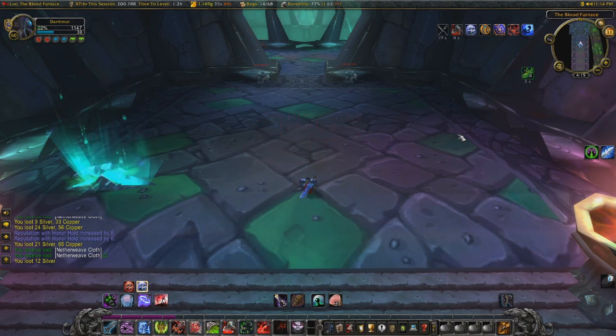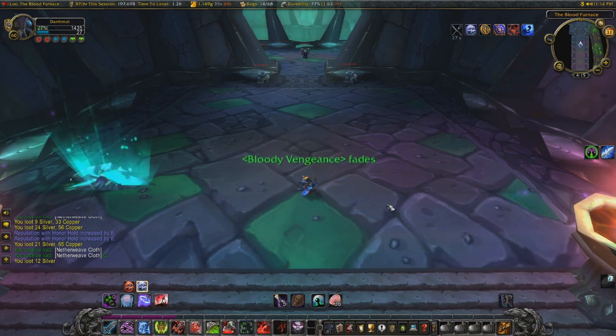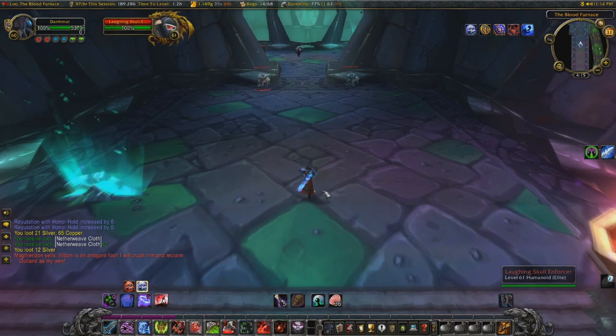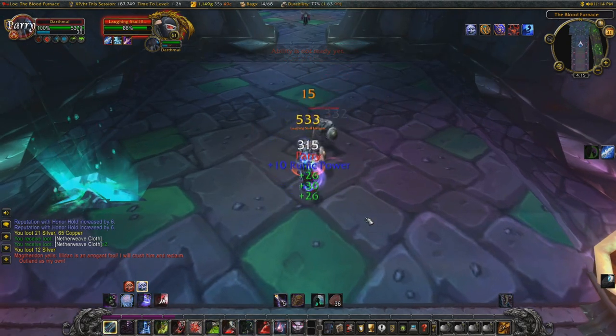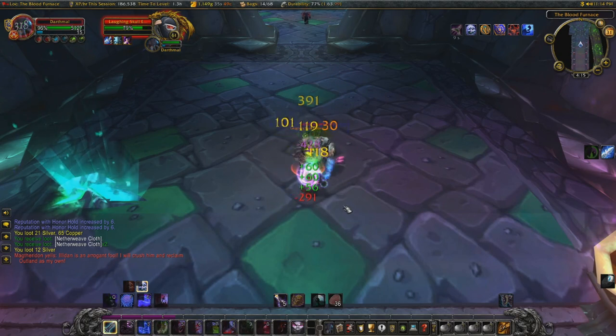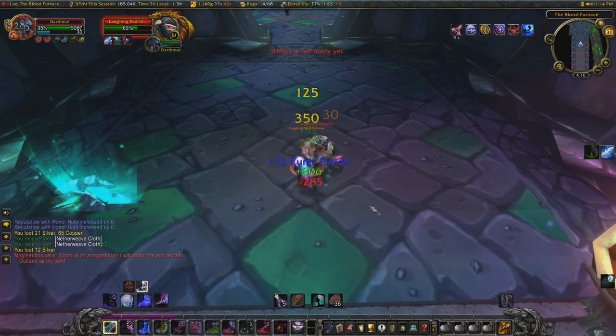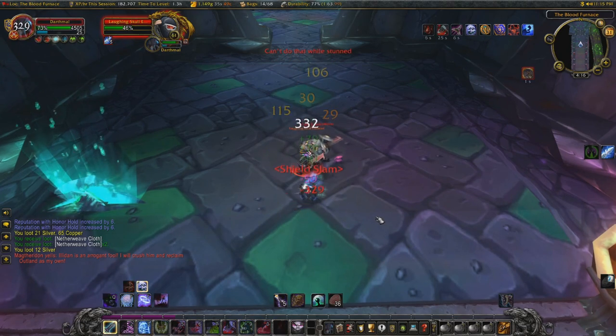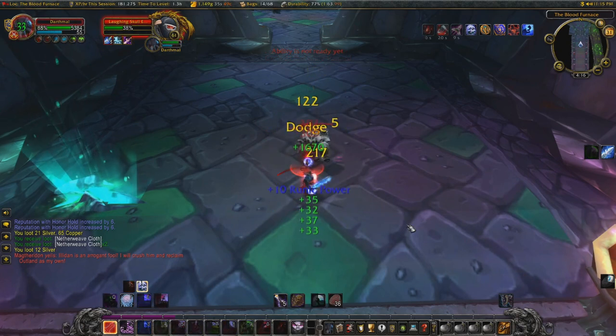The next two mobs are the same as the bottom of the stairs, nothing special - just fight them both at the same time, spread your diseases on them. Then we will take the warlock in the room behind. When he gets to this position we can Death Grip him and fight him on his own. Let's just regenerate some health here and take these two guys at the doorway - then we are in the second to last room. We can clear this room ahead and then the corridor after, but that is as far as we can go because there are three mobs at a time in the next room.